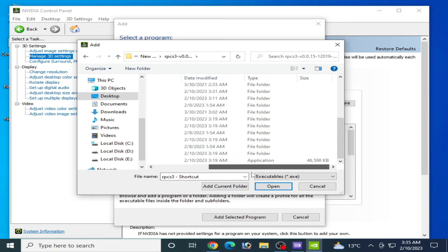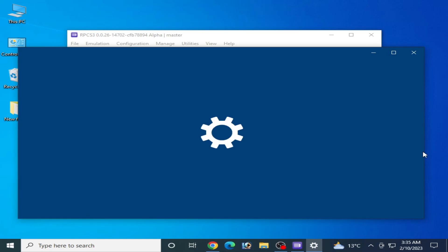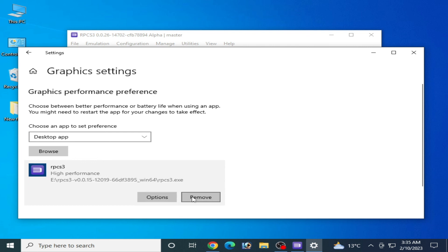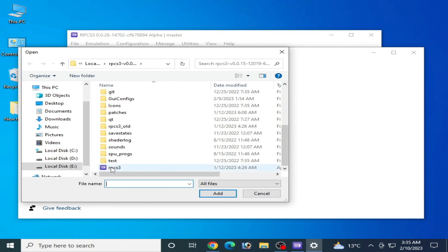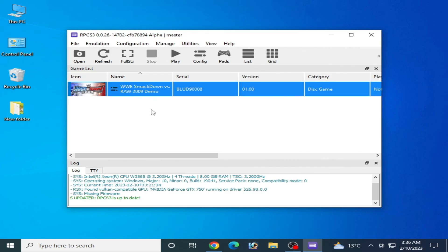Close Nvidia Control Panel. Right-click the desktop, go to Display Settings, scroll down to Graphics Settings. Remove any old RPCS3 entry, click Browse, navigate to your RPCS3 folder, select the application file, click Add, then Options, choose High Performance, and Save.